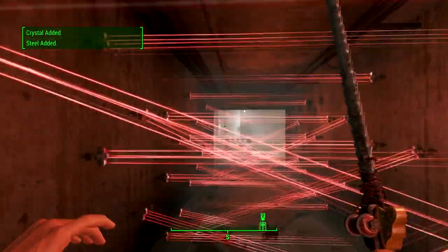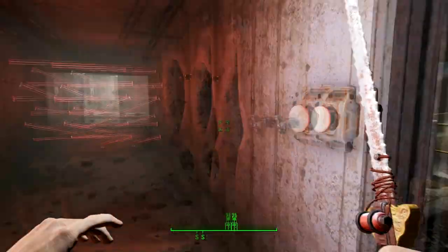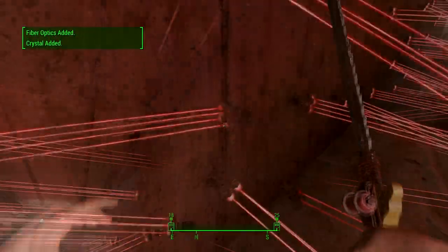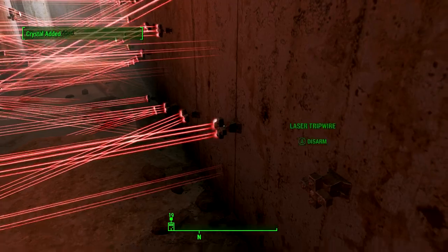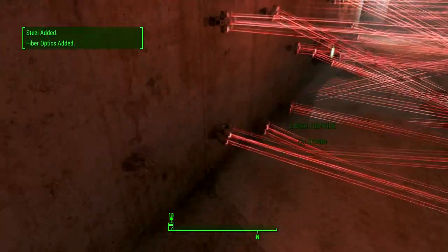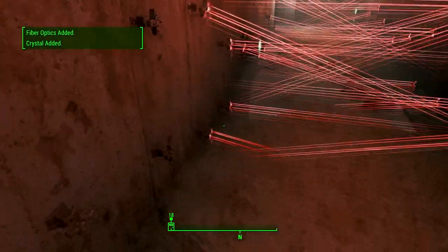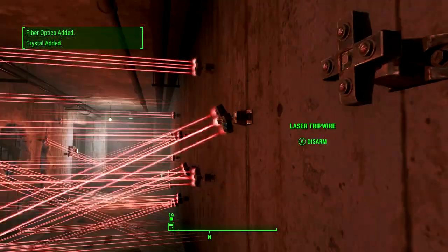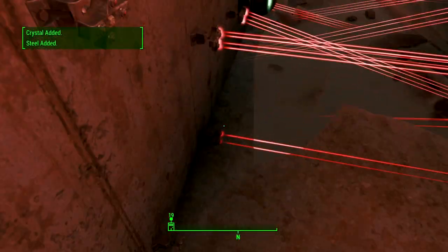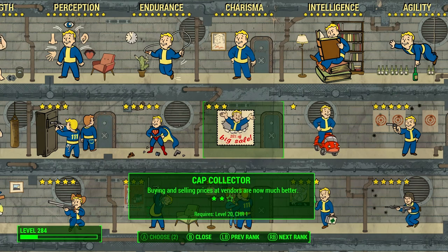It took me about two minutes to disarm all 49 traps, and I was a bit slow the first time so I might even get faster as I get used to it. That is a total of 49 of each material, and each one can be sold for six caps — apart from the steel which is sold for one cap, but you should probably keep the steel because that's a useful building material. If you do the maths, one run through will give you 637 caps in total.